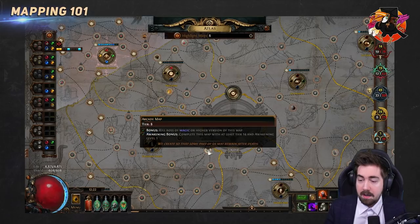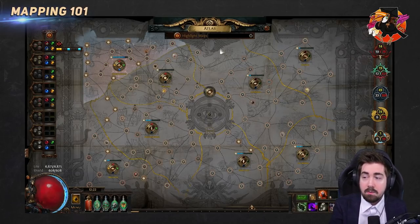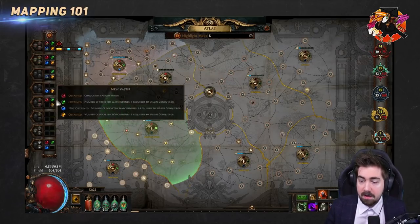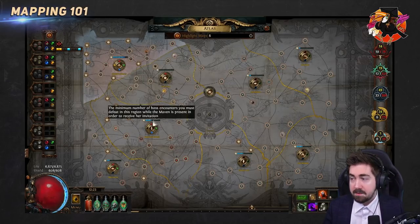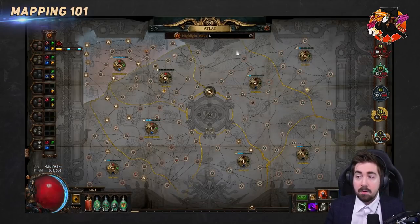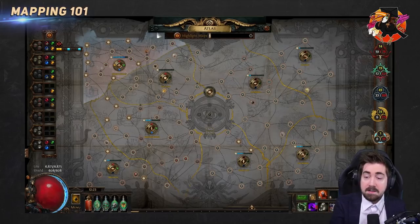If I kill the boss in Shore I can drop Arcade. This is harder at the start because everything might not be filled in. The most important thing: use the search feature. If something doesn't show up, it can't drop. What happens if I remove watchstones and search for tier 8? Nothing shows up on the atlas. That means a tier 8 map cannot drop. There are plenty of tier 8 maps that exist, but right now they're not visible. If you can't search for it, it can't drop.